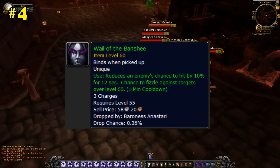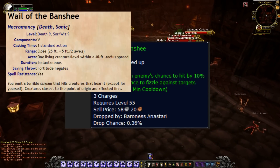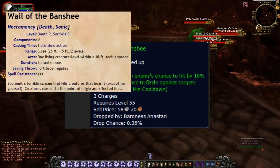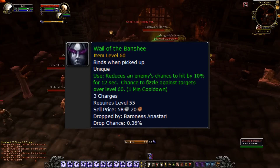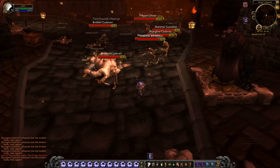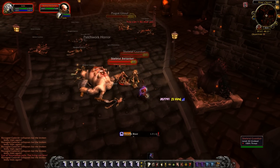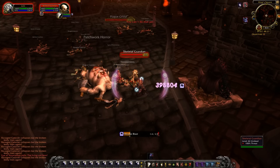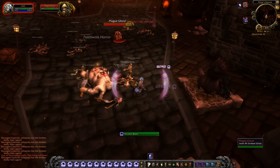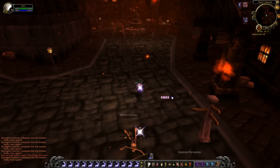Number 4, Wail of the Banshee. It does not cause instant death like abilities with similar names do in other RPGs, but did reduce the target's hit chance by 10% for 12 seconds. Reducing hit chance is pretty good, especially if used on bosses or high level mobs. It didn't last very long, only had 3 charges, and is a rare drop from a boss in Stratholme, so its uses and availability were very limited.